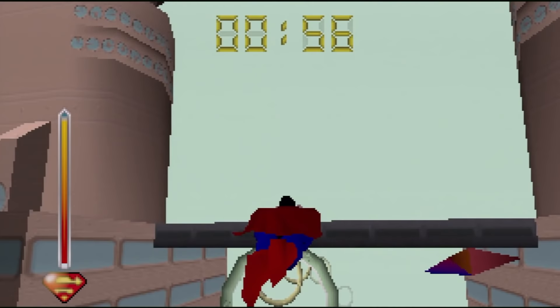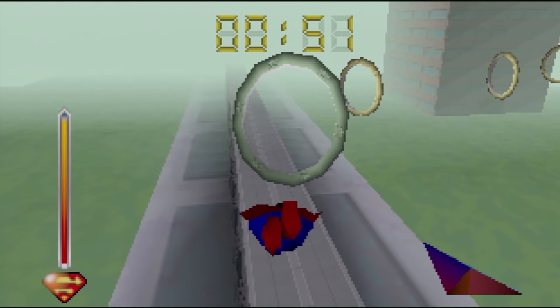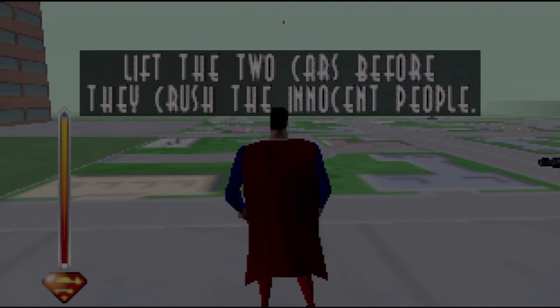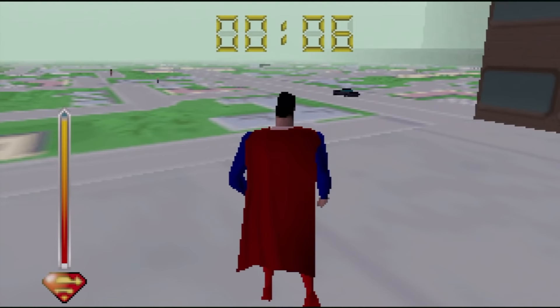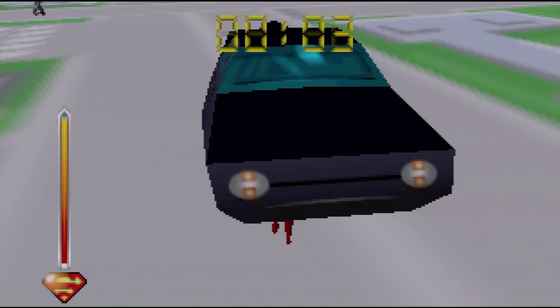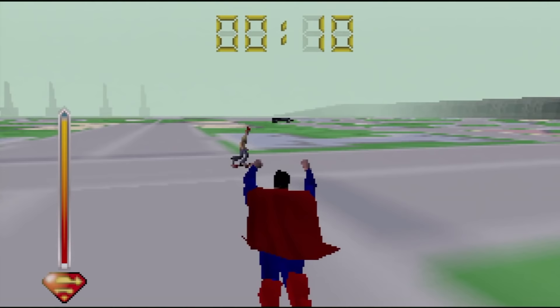It turns out you can miss three or four rings and still make it to the end, so no need to turn around. You're given some quick instructions at the end but there's no time to read them, so I fumble around with the controls while the new timer runs out and then it puts me all the way back at the start of the rings. It turns out I'm trying to prevent the only two cars in the city from running over the only two pedestrians. I just have to pick them up and move them away, which was hard since I was still figuring out the controls.